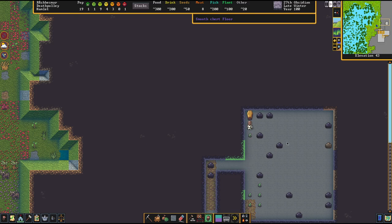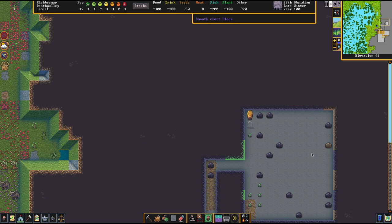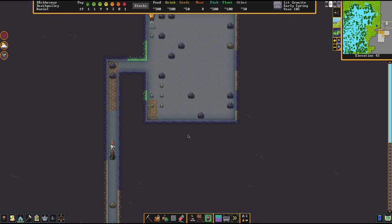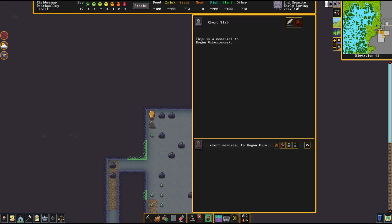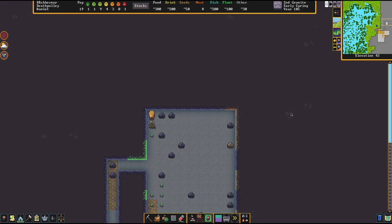Now that should be done. There you go — that's the body delivered. As you can see, it is sealed now with the body inside. The slab is about to be constructed. As you can see, this is the memorial — this person has been memorialized, and their body is right over here in the coffin. That's how you properly bury somebody and memorialize them in Dwarf Fortress. And I will see you in the next one.